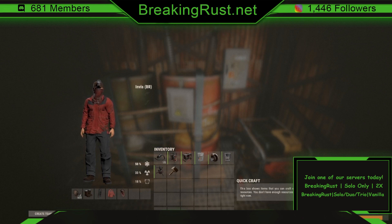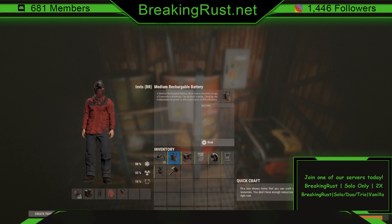This is everything that you will need to set up the auto turret system: a wire tool, a battery — a medium or large will work, a small battery will not because it does not hold enough wattage to last a whole night. You'll need at least one small generator — I recommend putting two in to charge twice as fast. If you do, you'll need a root combiner. You'll also need a splitter, a heartbeat sensor, a time switch, the turret, and a hammer.